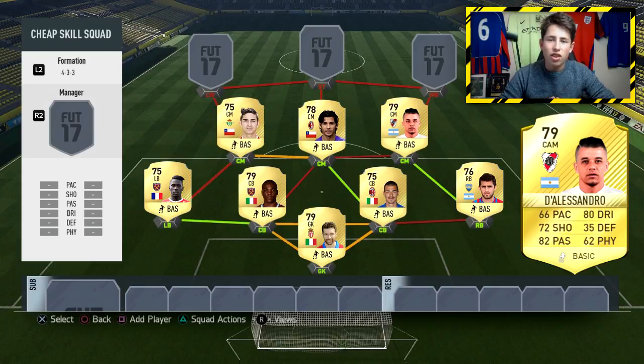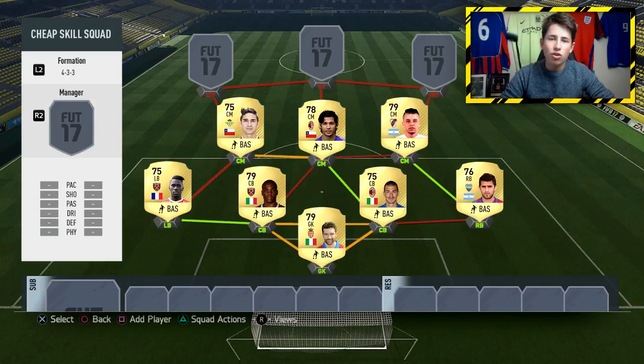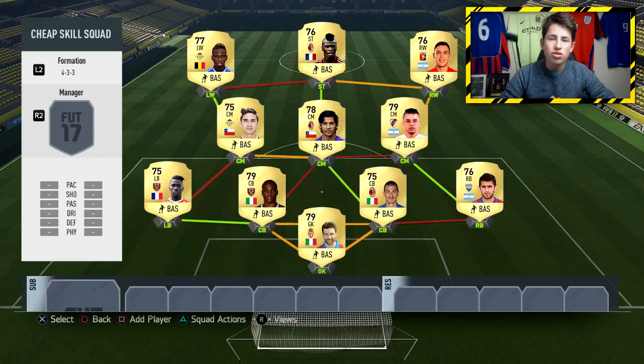Completing the midfield, we've got Alessandro — another five-star skiller. He's got a slight pace downgrade, but you guys can see his card on screen right there and it still looks nice. He's going to have some really good free kicks and long shots, which he always has on FIFA. He's a good long shot taker and I've scored some really nice long range goals with him — should be a decent player in FIFA 17.